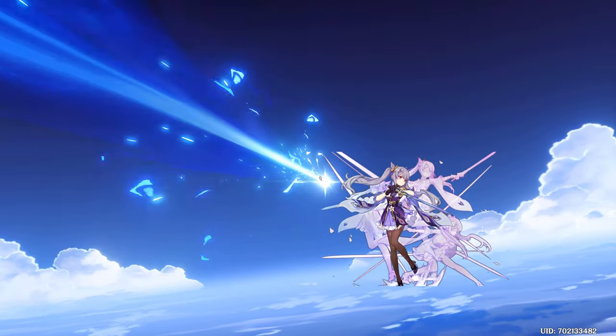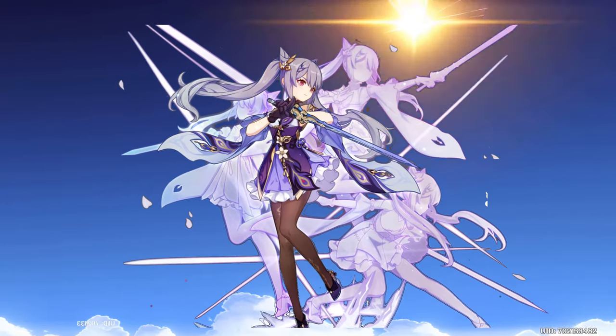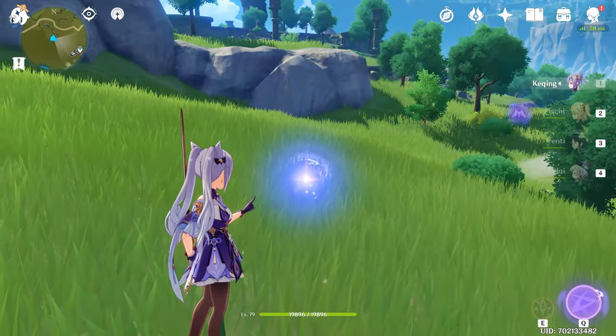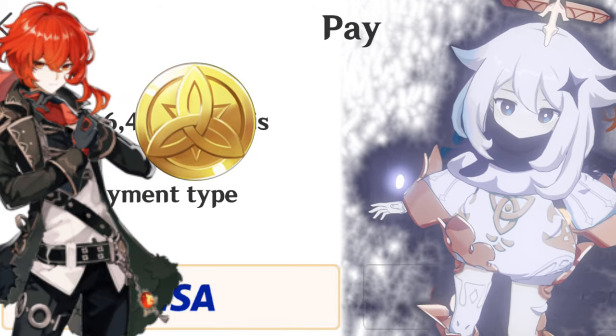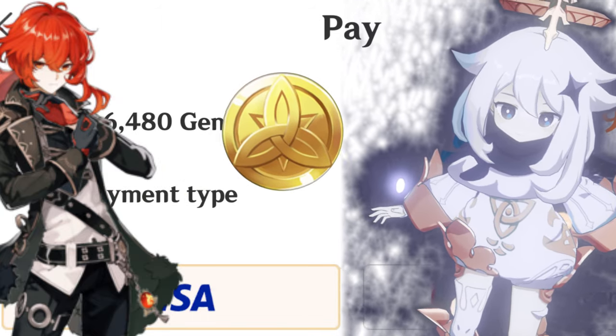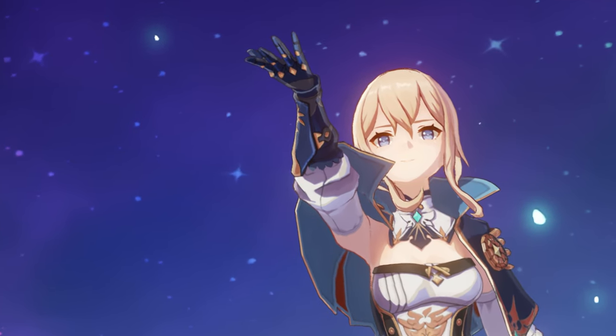First, pull her. That's the hardest part. There's no pity, there's no rate up. The only tried and tested method of getting her is luck. Genuinely, whales throw their wallet at Mahoya without ever getting the 5-star they want if it isn't rate up. So, get lucky!